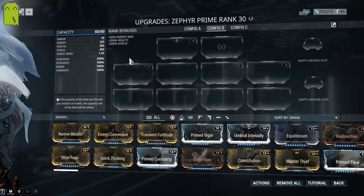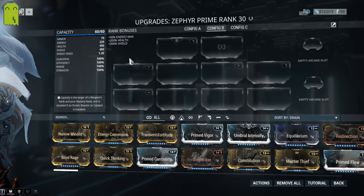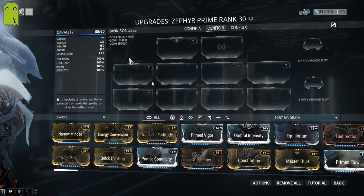Zephyr Prime has 75 armor, 225 energy, 450 health, and 400 shield, with a 1.20 sprint speed — the fastest sprint speed in the game. Regular Zephyr is a little bit different: it's 450 health and shield at rank 30, but she only has 15 armor and 150 energy in her normal form, as well as a 1.15 sprint speed. So there's a small increase in sprint speed, energy, and 60 armor in the case of Zephyr Prime.